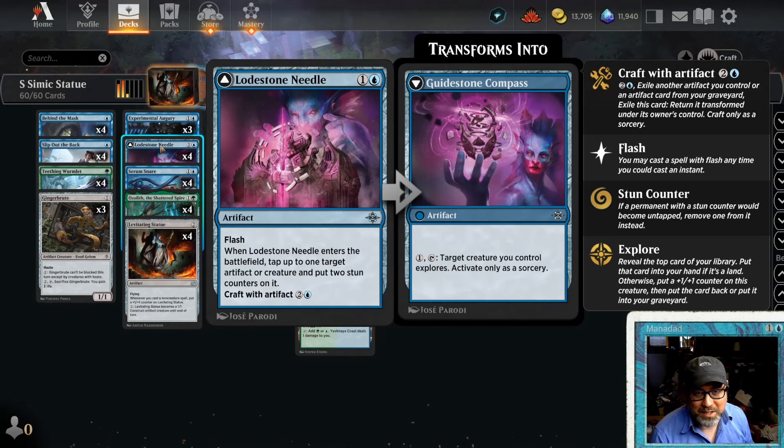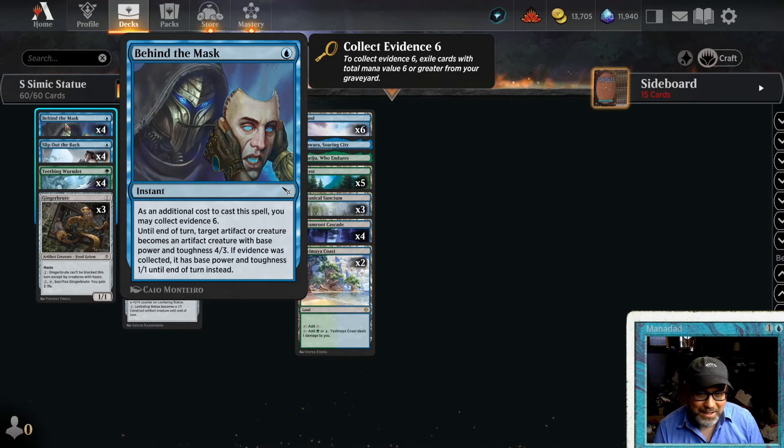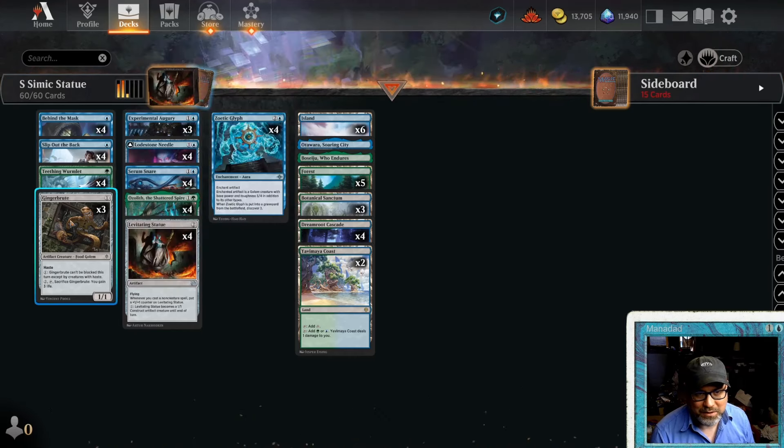It's nice to put some +1/+1 counters on Ginger Brute and make it unblockable. With the one-mana activation, Ginger Brute can't be blocked this turn except by creatures with haste. We also have Slip Out the Back, and four of Behind the Mask — again, not a card you see every day. It's going to turn Ginger Brute or even Ozolith into a base 4/3, which makes the statue quite big. It doesn't take too many hits from a 10-power statue to win the game. We're just trying to grow the statue and hit really hard with it before the opponent comes up with instant-speed removal.